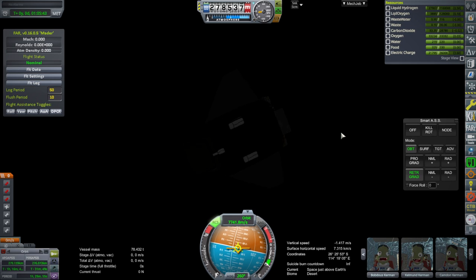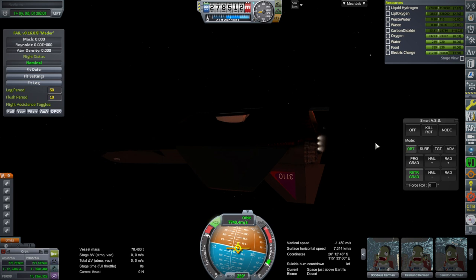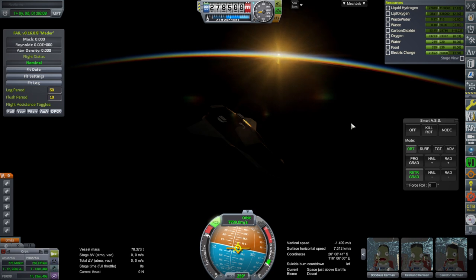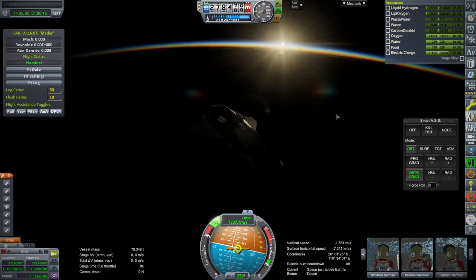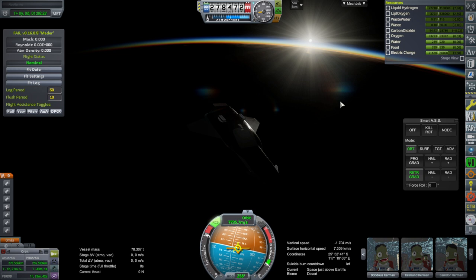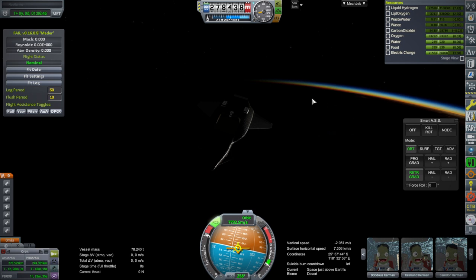I'm going to begin the RCS retro burn at 115 degrees east. We have six backward-facing RCS ports in order to make sure that this can happen without having an OMS engine. They're each two kilonewtons — about the same as the space shuttle's RCS ports. It carries enough battery for an orbit, just in case there's a fuel cell failure and they need to be able to return. So we are remaining on battery power and not activating the fuel cells.